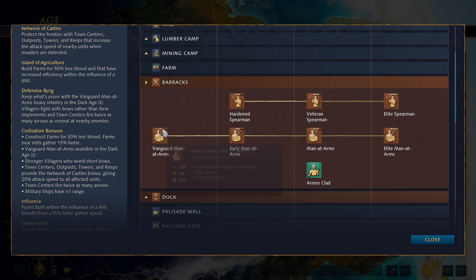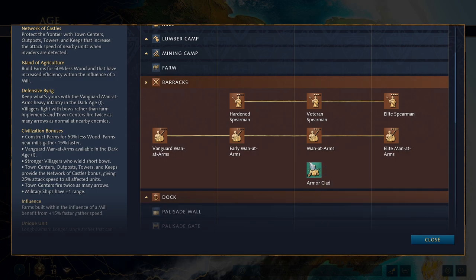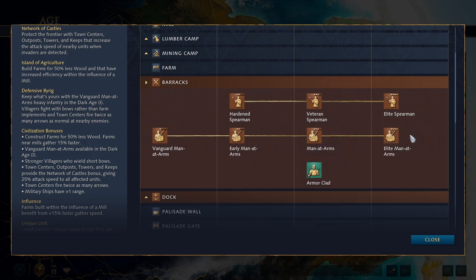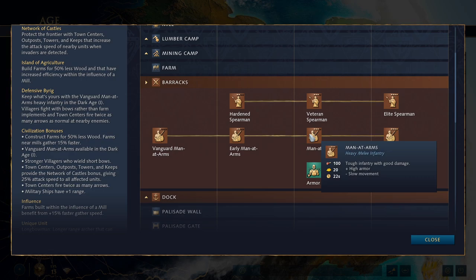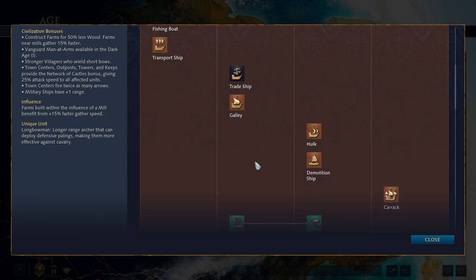At the barracks, we have the Vanguard and early Men-at-Arms I talked about earlier, but you also have the unique tech Armor Clad, which increases the ranged and melee armor of Men-at-Arms by plus two — so plus two, plus two armor for your swordsmen. These are some chonky swordsmen and they're going to be very resistant to arrow fire. If you think you're going to counter infantry with archers, it's a lot tougher in AoE4. These guys are fairly expensive at 100 food and 20 gold a pop.